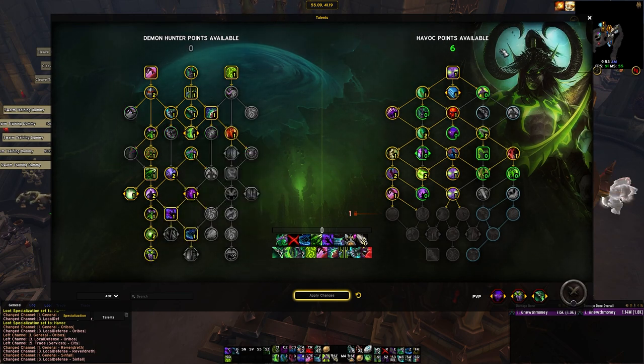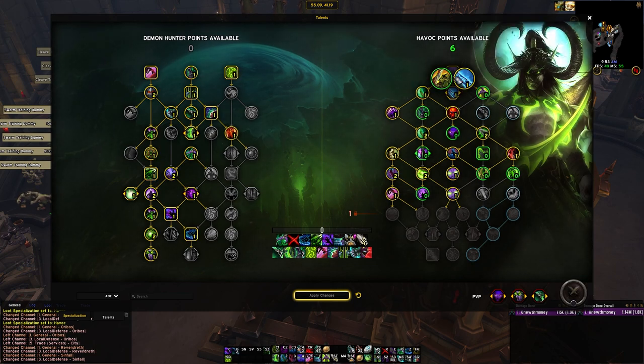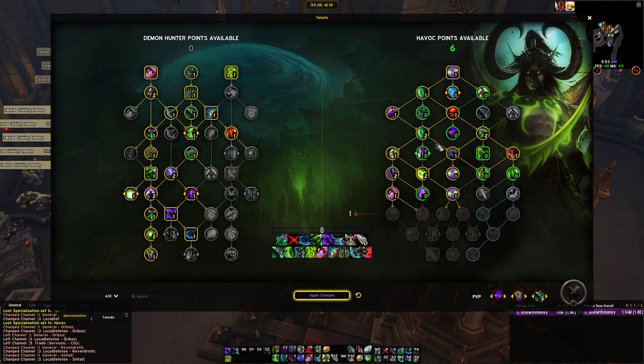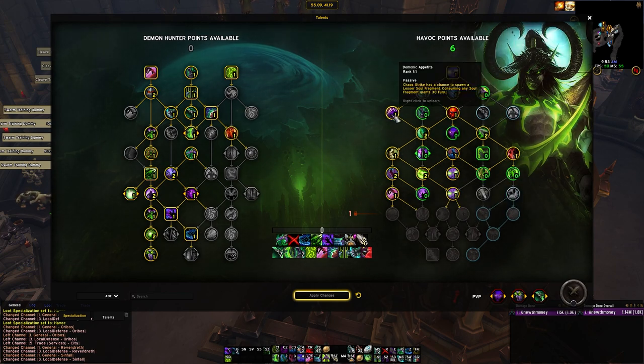Going over to the class tree, you're just grabbing Demon Blades here — there's no point to take Demon's Bite. We have so many buttons now that we don't really have GCDs to spend on it. Additionally, Demon's Blades was buffed so that it happens every time you do an auto — it's not a 60% chance anymore, so you don't hit those moments in burst where it just doesn't proc and you're out of fury. Coming down, we're always grabbing First Blood, Dance with Fate, Critical Chaos, Improved Chaos Strike, and Demonic Appetite. We're using Chaos Strike a lot more in this build because of Cycle of Hatred, so Demonic Appetite gains a lot of value — you gain fury from those souls.